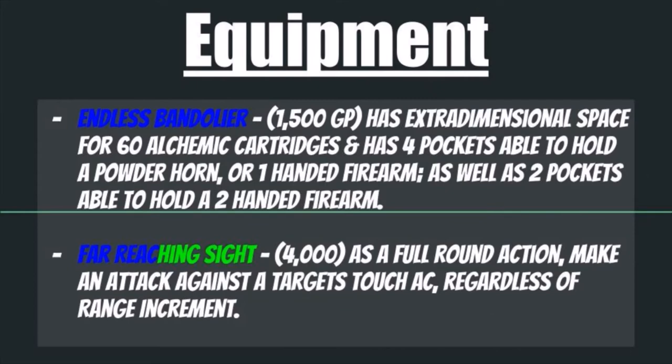Lastly, a couple of items specific to Gunslingers. The Endless Bandolier comes in at 15,000 gold pieces and has extra-dimensional space to hold 60 alchemic cartridges, four pockets able to hold a powder horn or a one-handed firearm, and two pockets able to hold two-handed firearms. Then there is the Far-Reaching Sight at 4,000 gold pieces to start — you attach this to a two-handed firearm, and as a full-round action you can make an attack against the target's touch armor class regardless of range increment. This is incredible if you have a target in full plate and you want to hit that touch armor class with one solid attack.